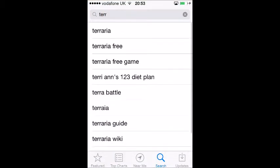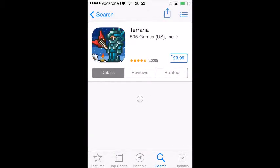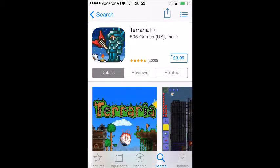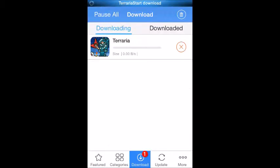I checked — Terraria is £3.99. The Tetris game is only 79p, so I don't know why I even downloaded it via vShare — it's only 79p! I've still got it on my phone and need to delete it. Downloading takes a little while, so I deleted Terraria and went with Tetris instead to try it out in the video.